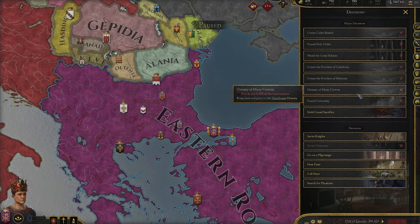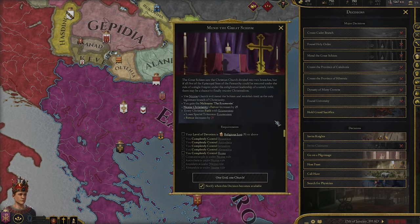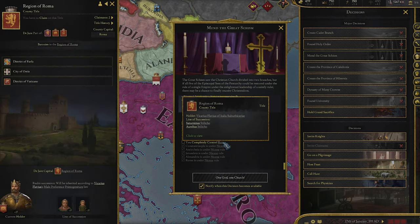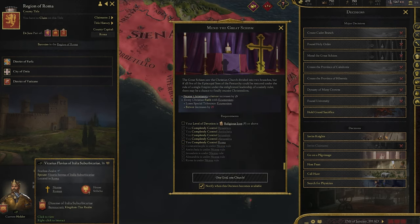The only big difference is that the ERE is vastly closer to accomplishing the 'Mend the Great Schism' decision — one that unifies the Christian faith once and for all — only needing to conquer Rome. The ERE is just as fun as the WRE, just in different ways.